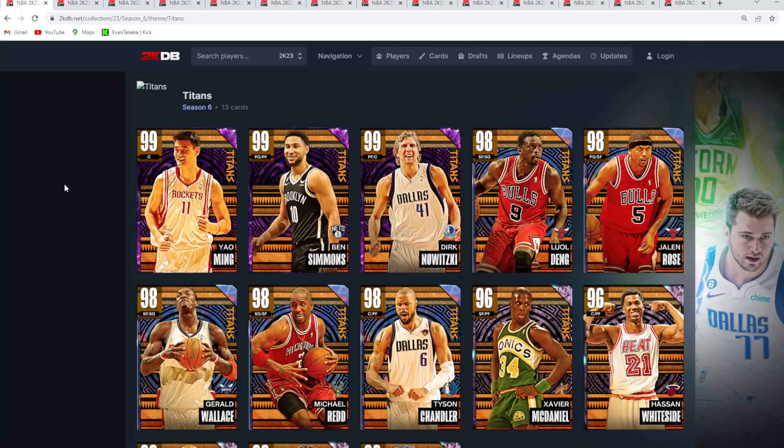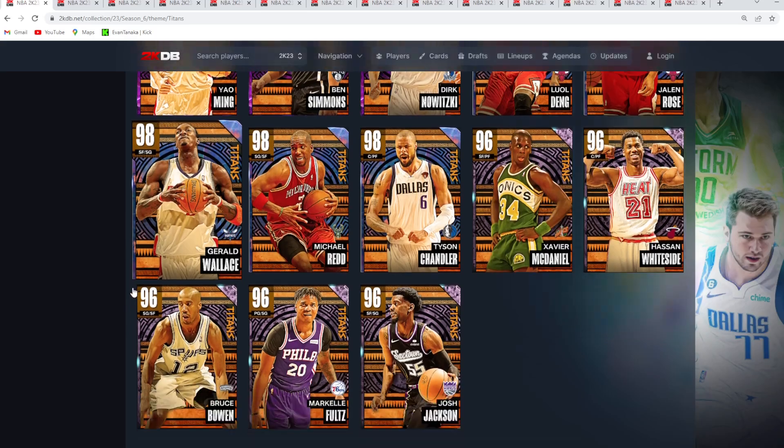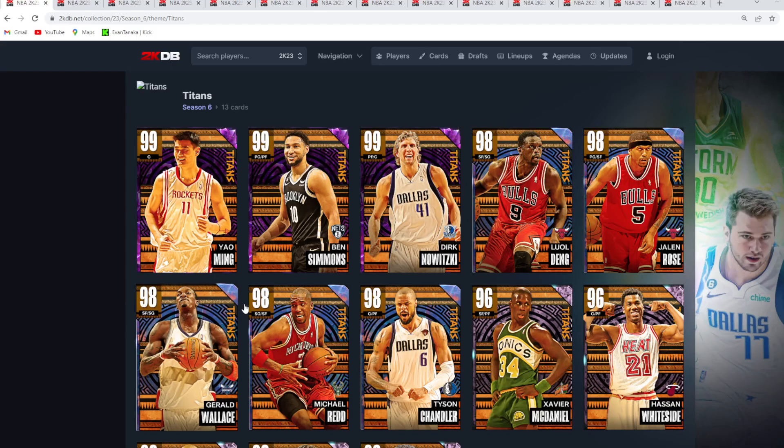In this video, I'm going to be ranking every single new Titans card from worst all the way to best in NBA 2K23 MyTeam — going over the three Dark Matters, the Yao Ming, the Ben Simmons, the Dirk, all of the Galaxy Opals, and all of the Pink Diamonds, ranking all of these cards from the worst to the best in the Titans set.